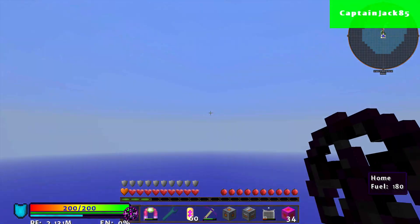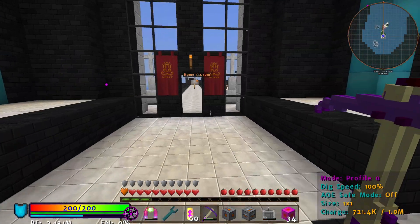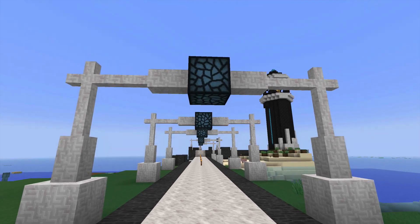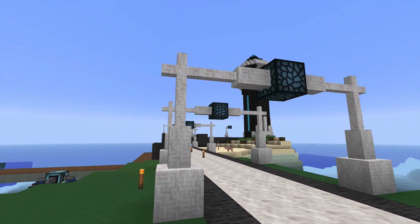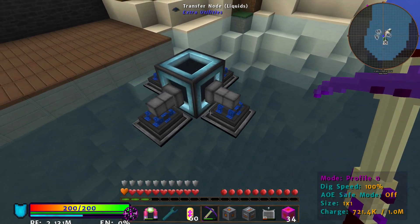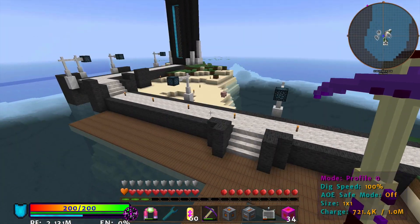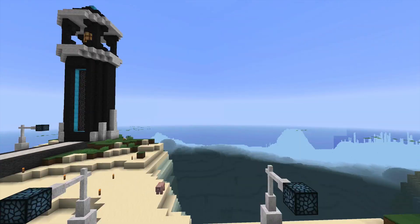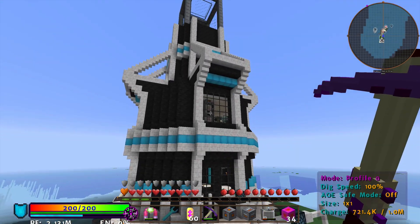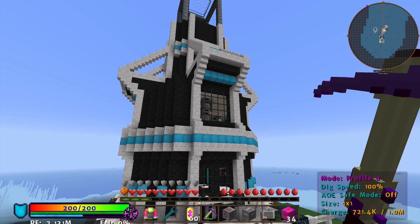Obviously a lot of stuff has happened, so let me show you what this place looks like. These are kind of a work in progress — not sure if I like them yet. This is a tesseract with transfer nodes for water because I am going to build a turbine for power since they're way more efficient. Over there is a lighthouse, and this is my tower — it's going to keep growing and growing. I can fit the majority into about four chunks.